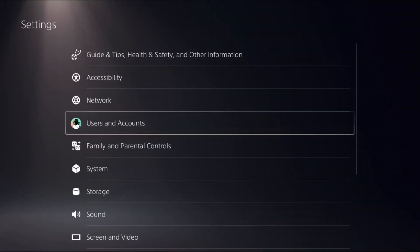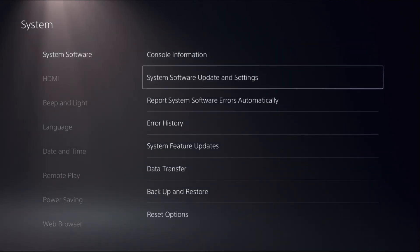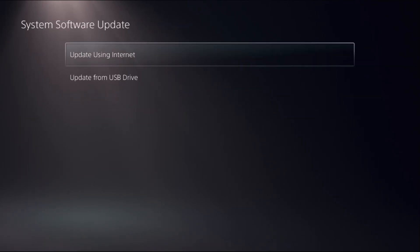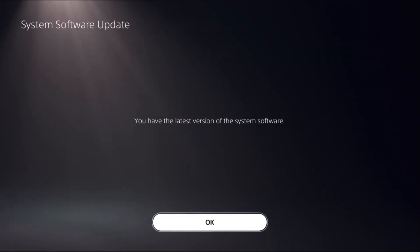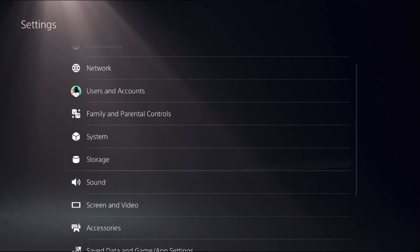Once done, go back to the main Settings and select System. Choose System Software, then on the right side select System Software Update and Settings. Update the system software using the internet.